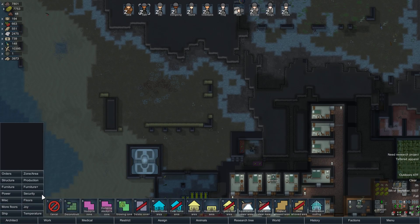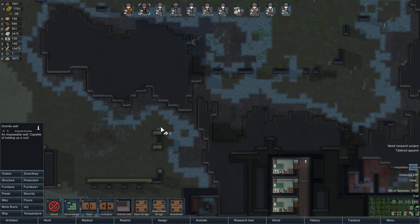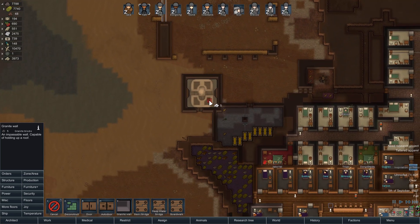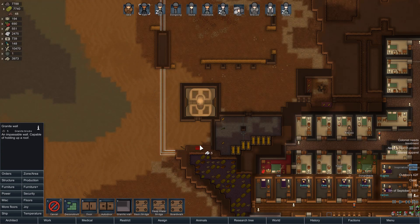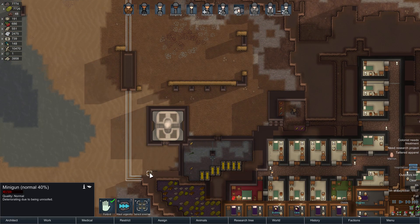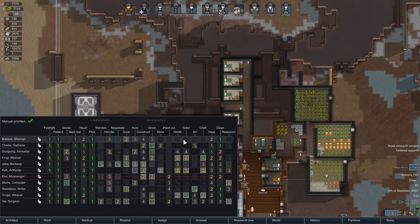I want to make some granite walls. Structure — wall — granite blocks. I want this whole area blocked in. We might as well haul this urgently even though it's almost gone. Is Stone the only person who can do construction? Construct — J can do it. Trogo is 5, Val is 4, Cat is 4. We can try to put Cat down on construction.